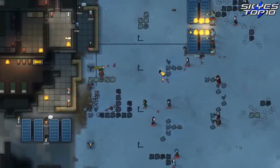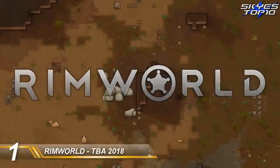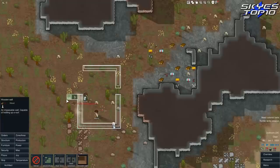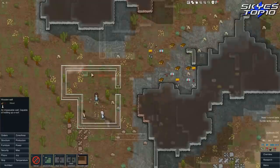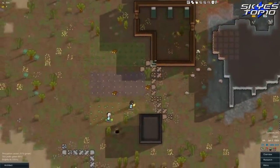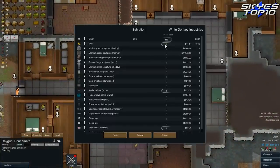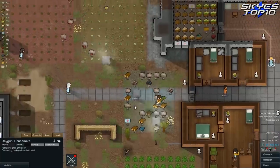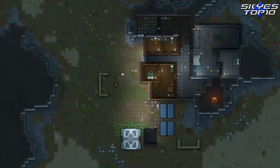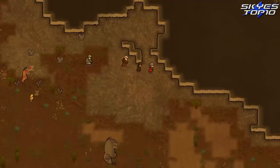And at number one — yeah, it had to be RimWorld. Not only is this my number one pick for upcoming base builder, but this is actually my number one favourite of all time. I've got over 560 hours played and three Let's Play series to my name. RimWorld is a sci-fi colony sim driven by an intelligent AI storyteller — or, personally, I think it's driven by an infuriating, sadistic lunatic of a storyteller. But that's the thing about RimWorld.